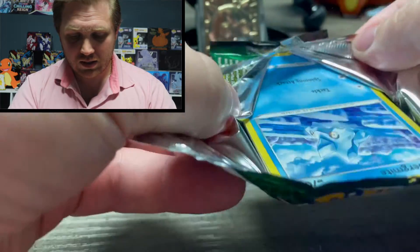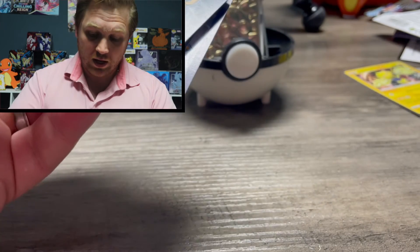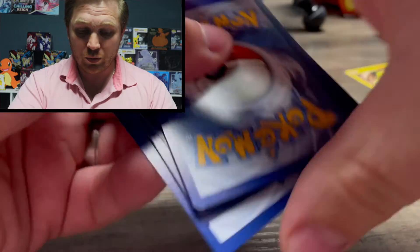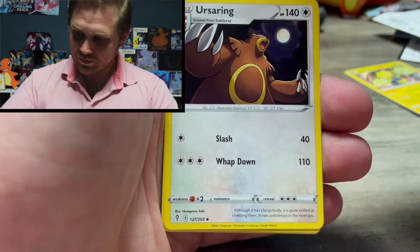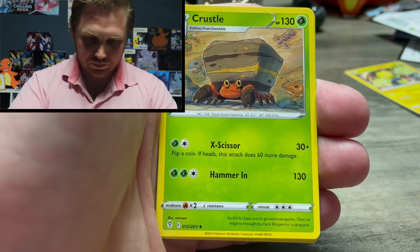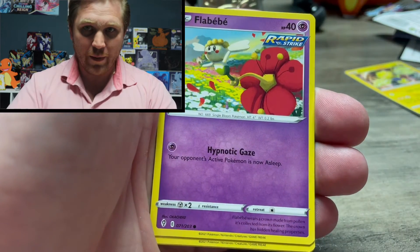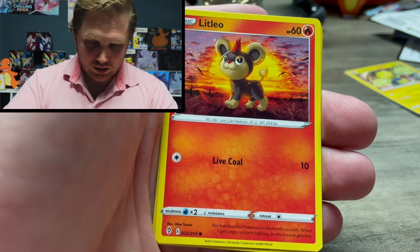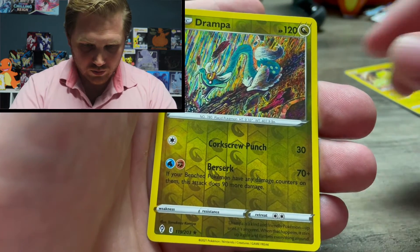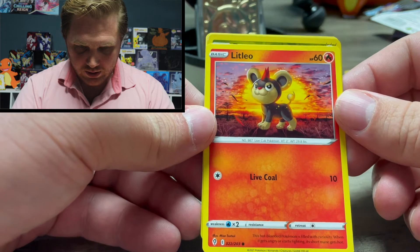I've definitely had worse openings. I don't know that I've had a worse execution of an opening than what you just witnessed, but I've had worse openings. Cards: Ursaring, Crustle, Bergmite, Roggenrola, Flabébé, Swablu, Simbaa — Drampa reverse and a wishy-washy non-holographic. Doesn't that just look like Simba about to rule the Pride Lands right there? Don't go over to that dark place though.